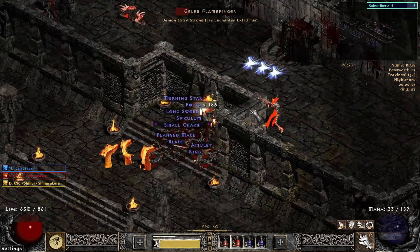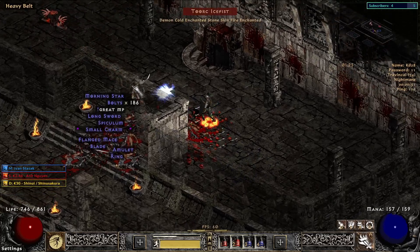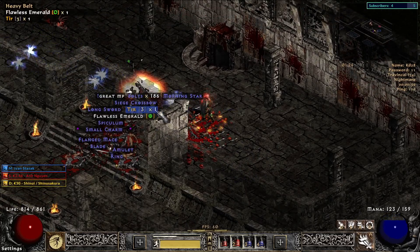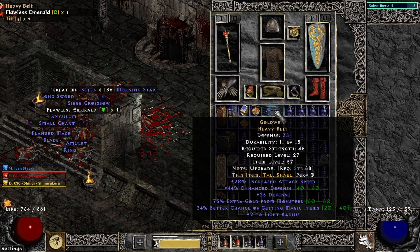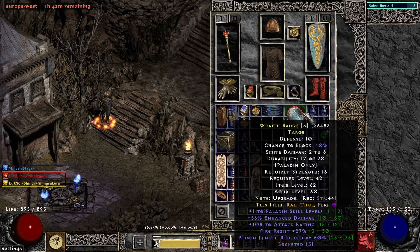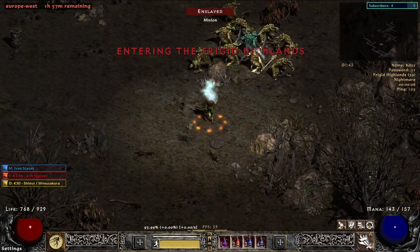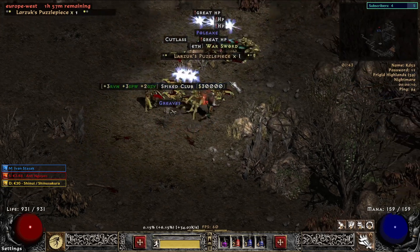I was pretty happy with my results. I managed to beat Nightmare in under 6 hours solo with a Holy Bolt paladin, which is pretty good in my opinion. Then I started leveling, since I finished it at level 48 or so. I did a little bit of Pindle runs and Travincal runs on Nightmare. Got this amazing 3-socketed paladin skill shield, which is really good. Also a Larzuk puzzle piece from Eldritch.